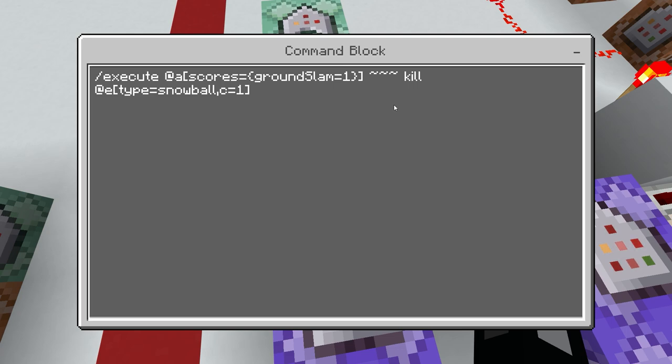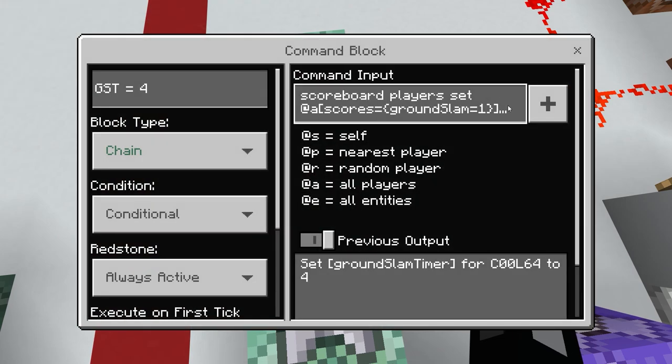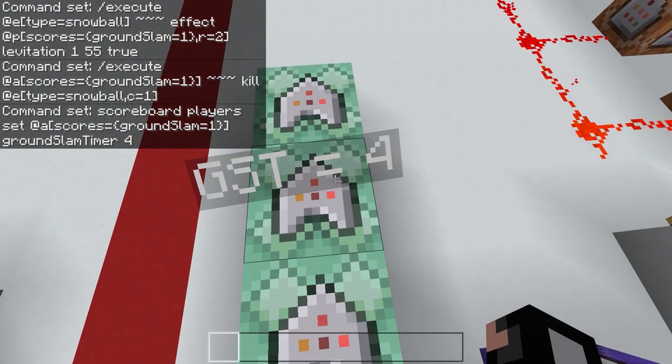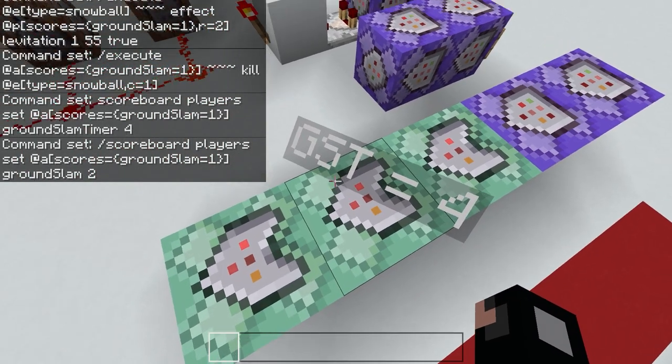In a chain conditional command block coming from that repeating command block, it executes at everyone whose grand slam score is one and kills the closest snowball from that person. Then in another chain conditional command block, it sets everyone with a grand slam score of one to have a score of four in the grand slam timer scoreboard. From that, it sets anyone with a grand slam score of one to a grand slam score of two.